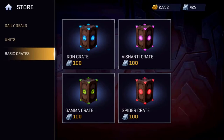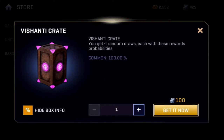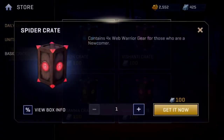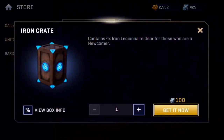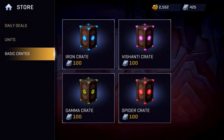I went and looked at the Vishanti crate here. When you go to 'View Box Info', it contains four Sorcerer Supreme gear pieces. For newcomers — which is the first tier on the list — it's 100% common guaranteed when you open it, and it's only 100 units.